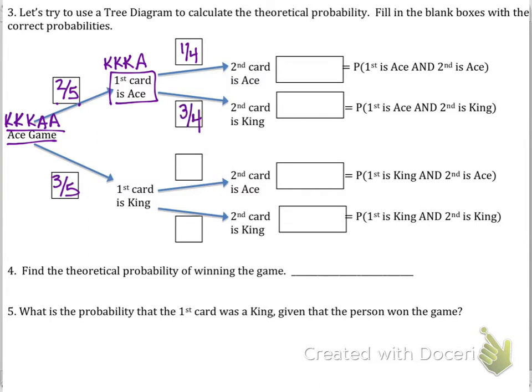If I choose the first card as a king, that means I'll have two kings and two aces left, giving me a two out of four probability that the remaining card chosen would be either an ace or a king.